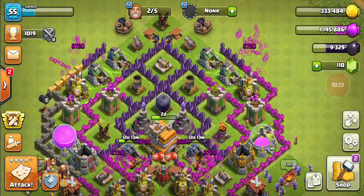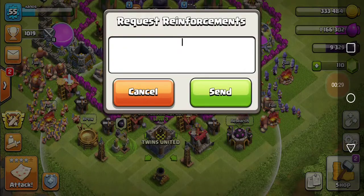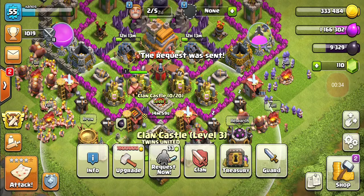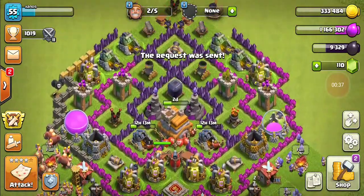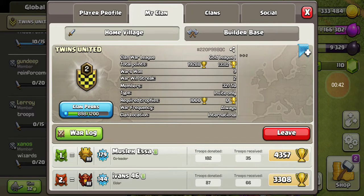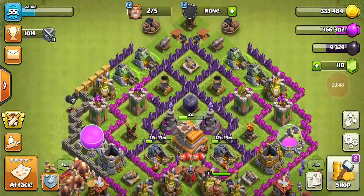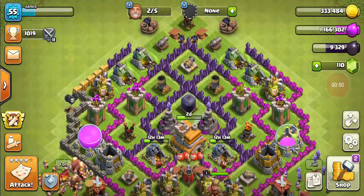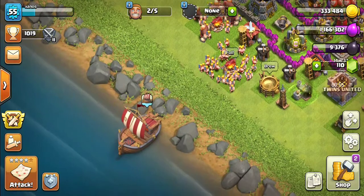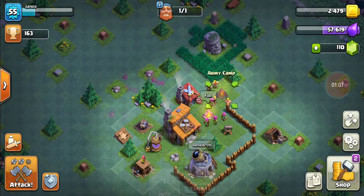Let's go request some troops real fast — I'm just going to request wizards. Okay, the request was sent. Let me see if anybody has a request I could donate to. I've already donated. Oh, I didn't know I had two mortars — nice! I forgot about that. I'm going to collect this, then go back. We're going to use this attack later, but we're doing this attack right now.